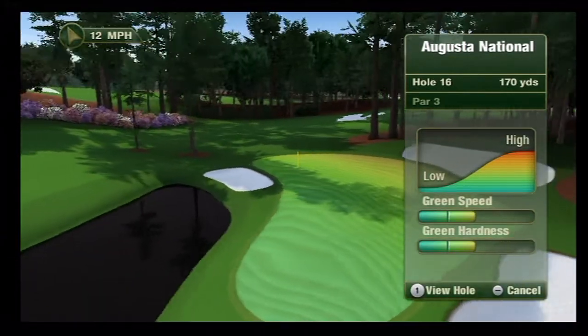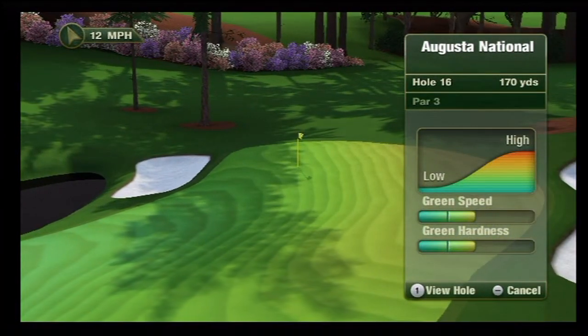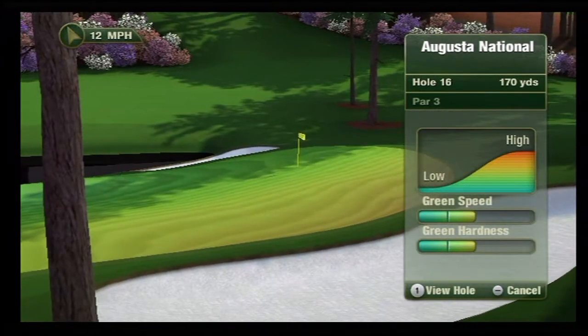You can see there are various colors running around the green. The red and orange colors represent higher elevation, and the blue ones represent lower elevation. Green is anything in between that's level.